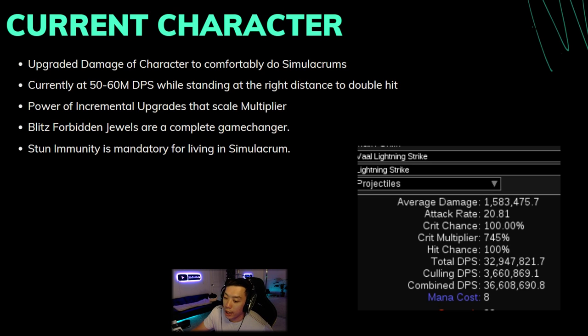A lot of people ask me how much damage you actually need. I think the answer is probably around 20 to 30 million. 20 to 30 mil to do it really really fast so you don't need to worry about any mods at all — 20 mil is probably good enough if you want to farm it fully to wave 30 and finish it within about 25 to 30 minutes. But basically, it's all about the power of incremental upgrades.